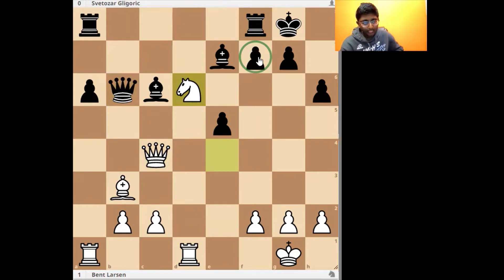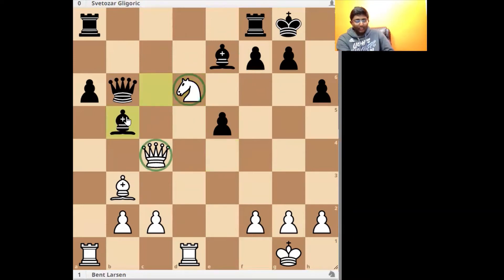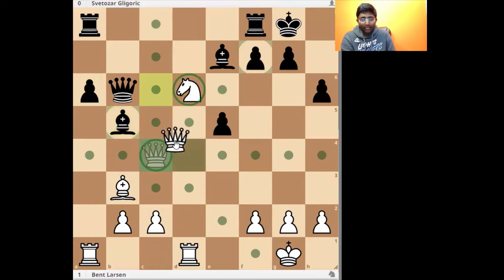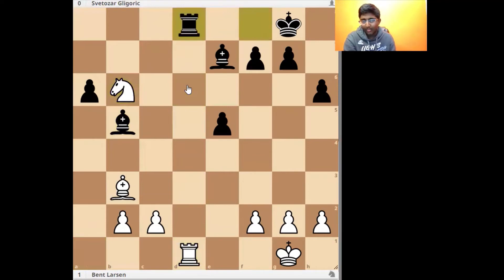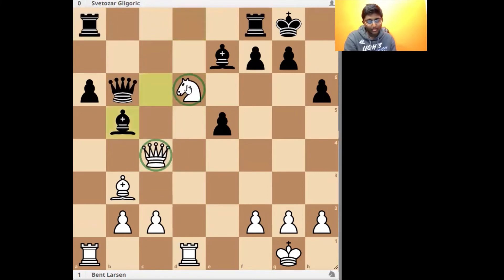Black played a good move and was able to kind of keep his defensive stance. You can pause the video and try to figure out how Gligoric tried to equalize. Here the move Bishop b5 is a good resource, considering that the knight on d6 is now also under pressure.